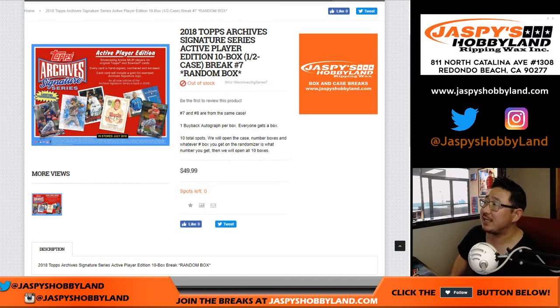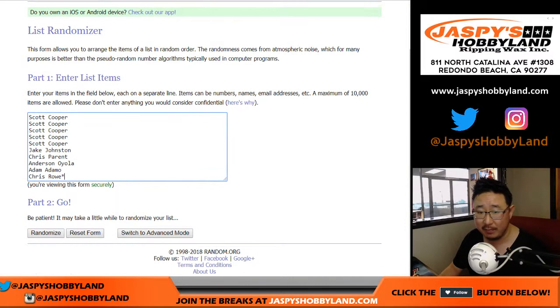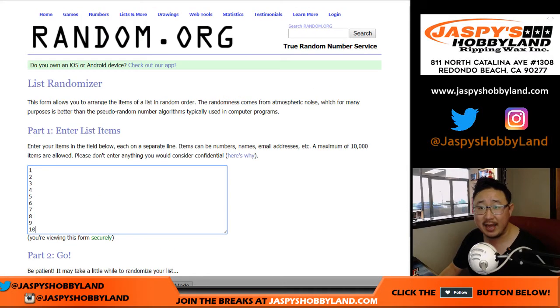Good evening, everyone. Joe for jazzpiecehobbyland.com with another half-case break from a fresh case of 2018 Topps Archives Signature Series Baseball, active player edition. Half-case random box break number 7 from jazzpiecehobbyland.com. Big thanks to all of these folks for getting into the action.